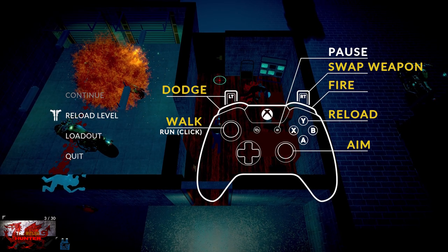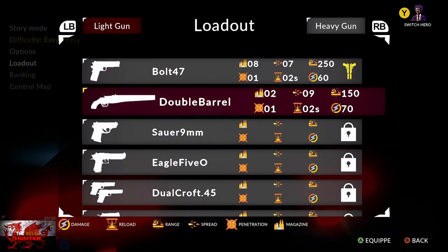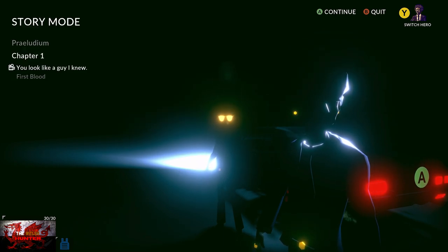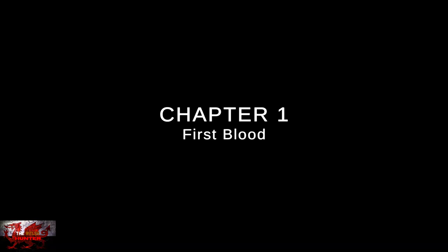After killing the first three enemies we did unlock the double barrel loadout. So quit to the main menu, go to your loadout, make sure that the double barrel is selected as your loadout, and then go back to chapter one making sure it is on easy.